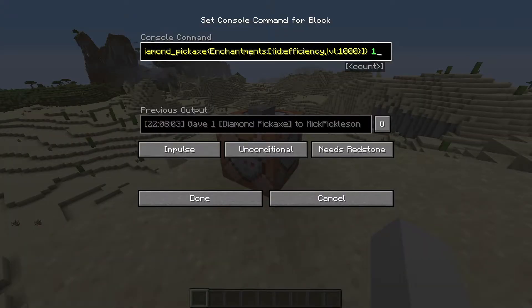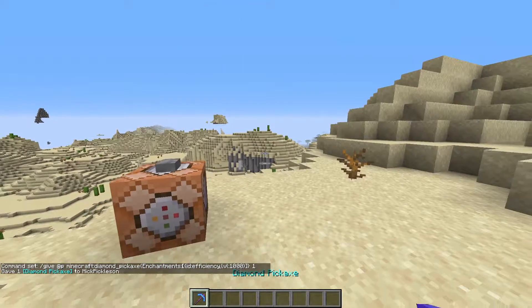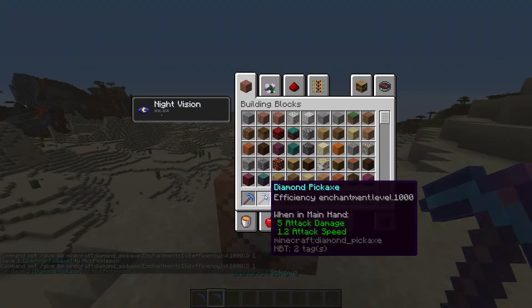All you do is use this command, which I'll leave in the description so you can just copy and paste it. You can put this in the chat like this, and you'll get the pickaxe. Also, if you just press the button on a command block, you'll also get it.